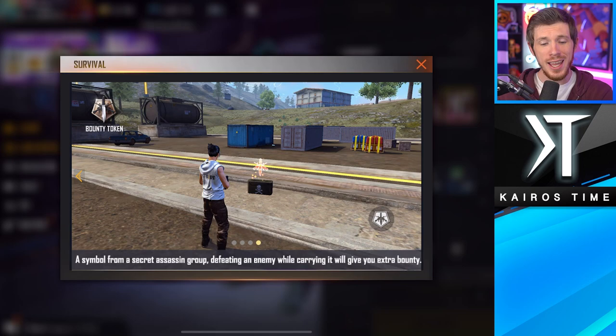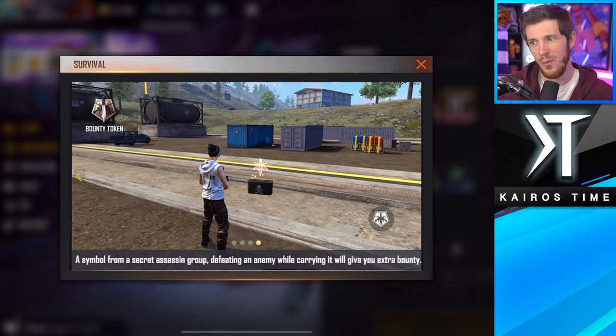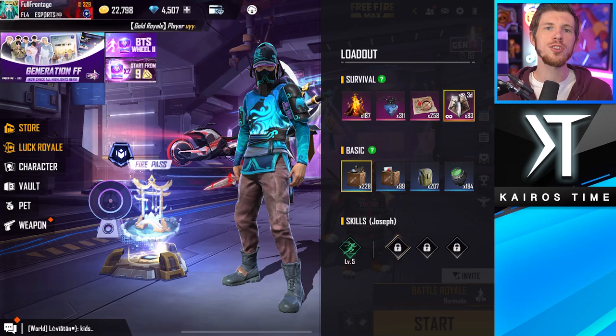Bounty tokens are typically used most by pro players because once you kill your target you can get some pretty high loot items, but if you don't kill your target it's just wasted, so you have to be prepared for aggressive play. For the basic section, starting armor can help if you plan on dropping and fighting right off the bat. Supply crates help with early fights since they give med kits and ammo. Leg pockets give 30 additional carrying capacity, and scanners are useful in duos and squads to see where people are landing.